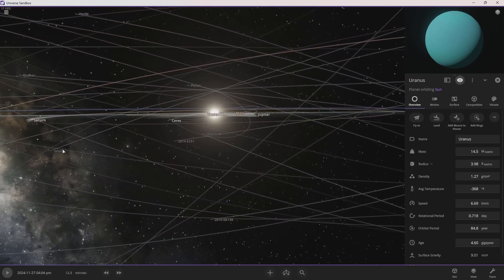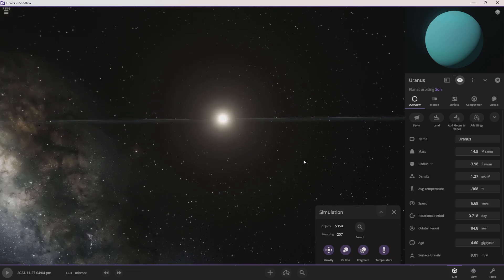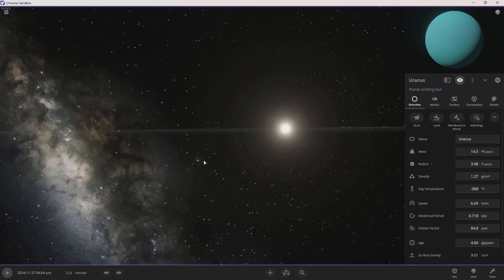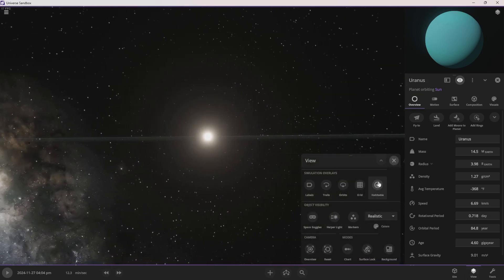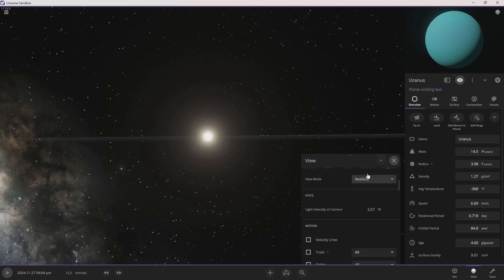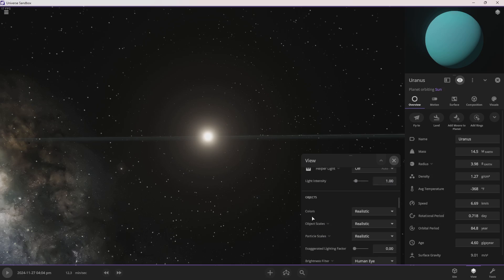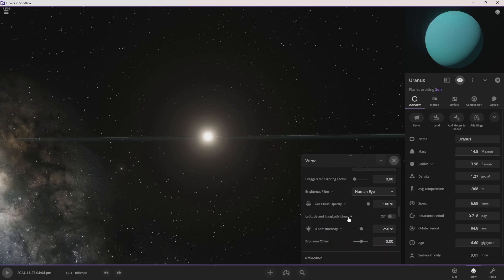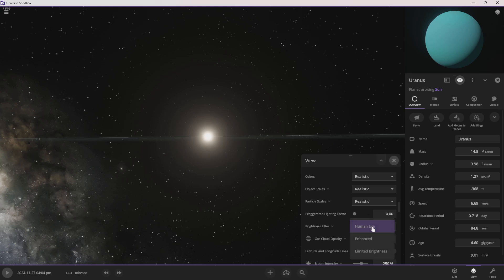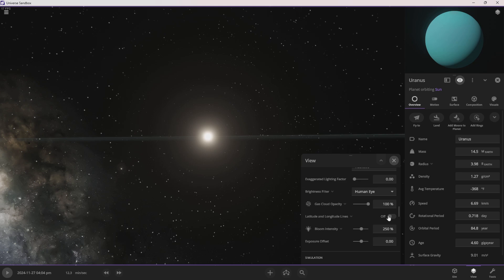I'm going to do that and then look at the sun — and end with throwing off all that. And wow — that looks cool. Wait, what's wrong? What the heck is that blue? View mode is all automatically realistic. I didn't know this. I didn't know this was a thing — brightness filter, human eyes.